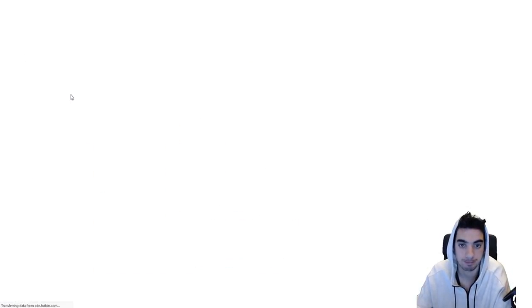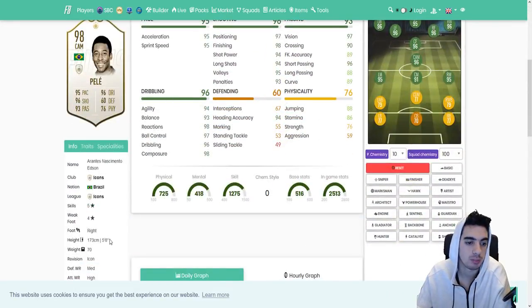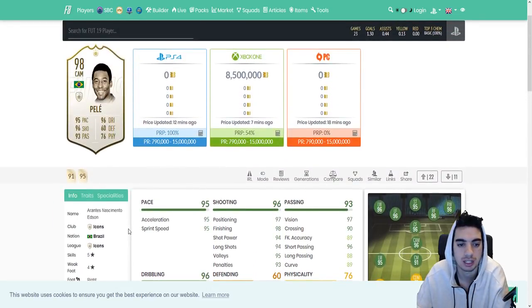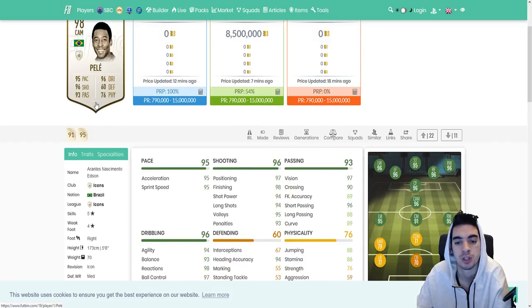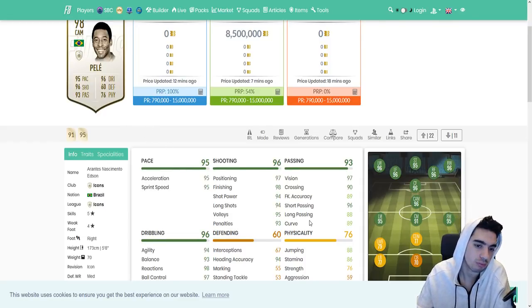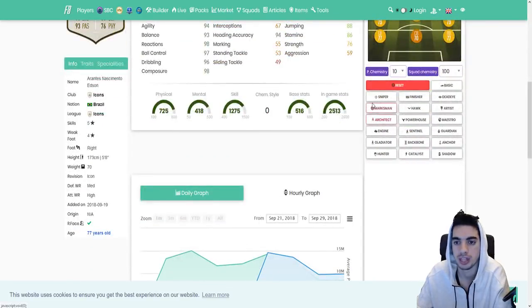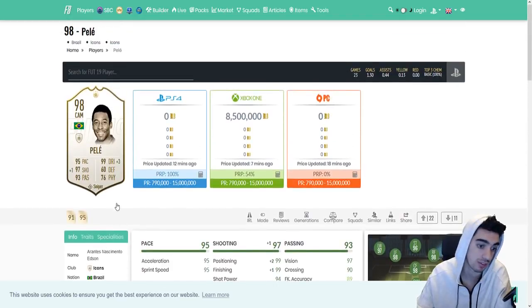First off we have Pele. Right off the bat, we already know Pele is going to be an incredible card. He's 5'8" with a 4-star weak foot and 5-star skill moves — that's obviously very good. Acceleration and sprint speed at 95-95, so you don't necessarily need to improve that. You'd want to make his shooting as perfect as possible and his dribbling as perfect as possible, since his pace is already high. Improving his passing wouldn't do much, so I'd give him a Sniper to improve dribbling and shooting, because they nerfed Hunter this year. He could basically be all 99 in the shooting department.